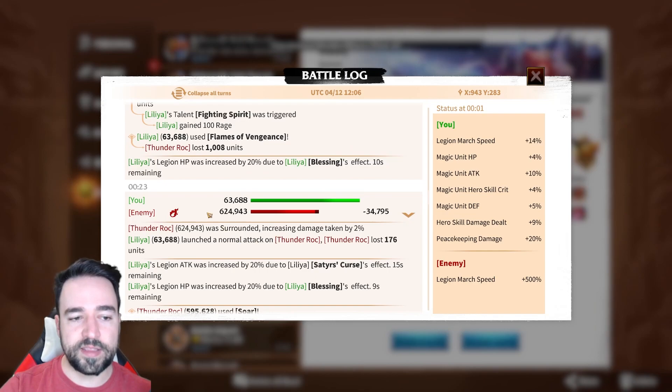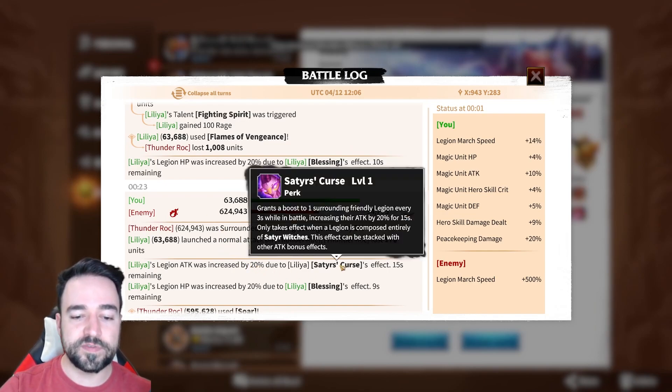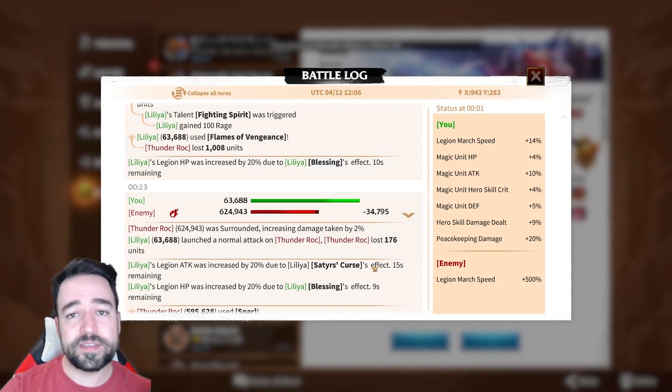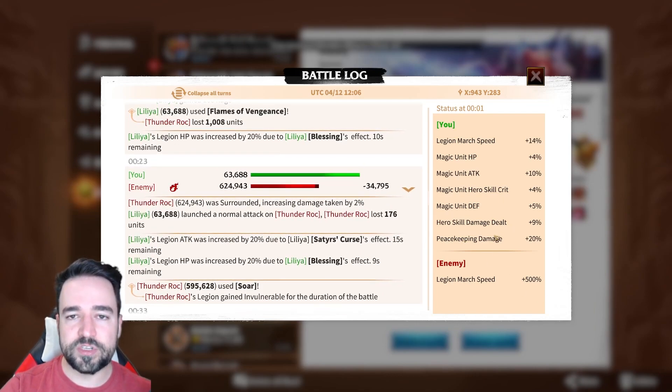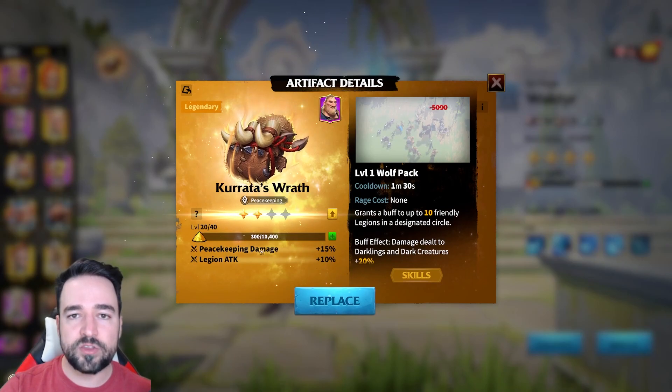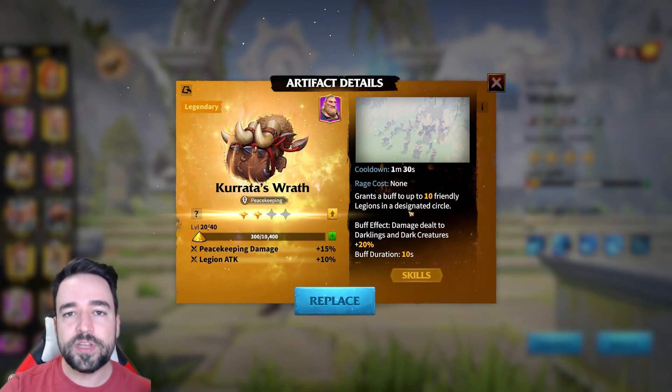Now it goes higher here because there is quite a lot of stuff happening in this fight — I'm getting 20% attack because of Satyr's Curse, which is basically the orc mages. When they are around you, they buff everybody for 20% attack. So while this is not directly related: if you are doing behemoth fights, make sure your group has mages from every faction because they all give a buff like this. Orcs give 20% attack, human mages give 20% HP, and elves give 20% defense — it's an AOE around them. I think it's pretty clear that peacekeeping damage does not work — it's just not doing anything.